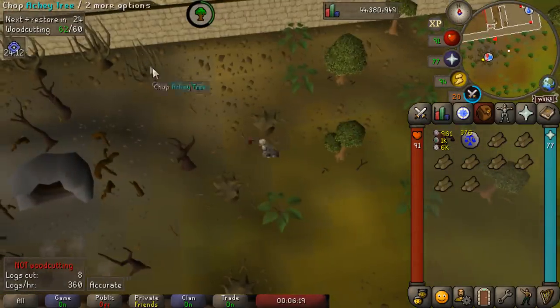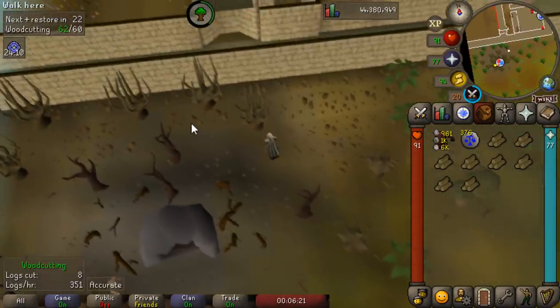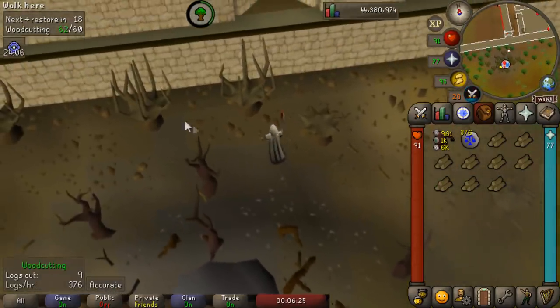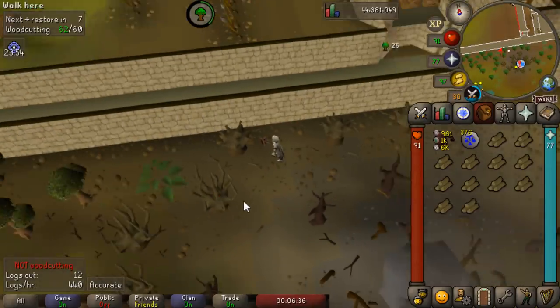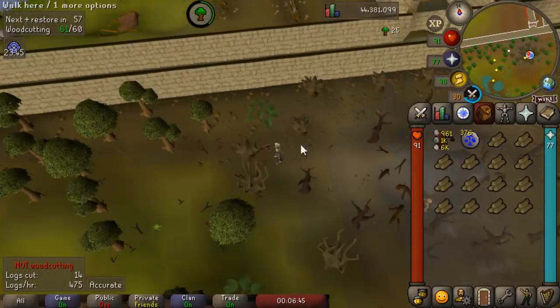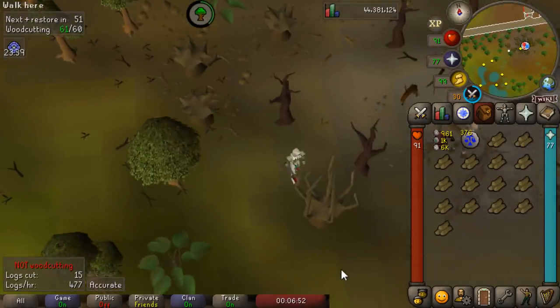I won't really be giving a GP per hour, because it really varies on how many people are buying these items at a time. But currently each inventory is worth around 10k, and you can see how quickly I'm getting an inventory. Considering this can be done at level one, I would say this is actually a very good moneymaker.